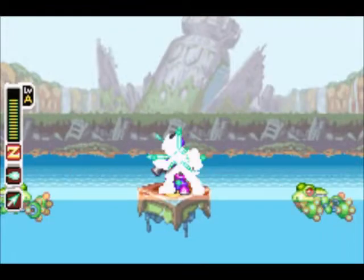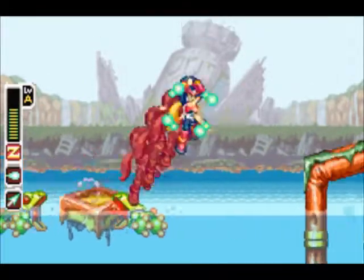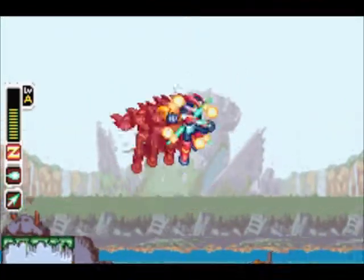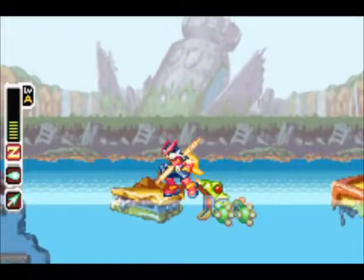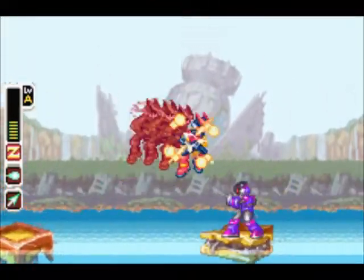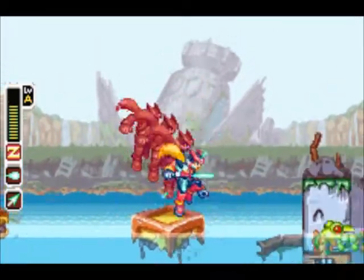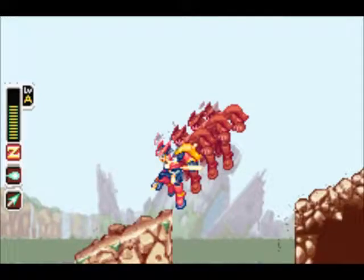These frogs are jerks. If you fall into the water, there's nothing you can do — there's no platform. If you fall in there, you're dead, instant — like you just saw. Let's try not to do that again. Let's actually destroy these variant dudes before they can push us into the water.